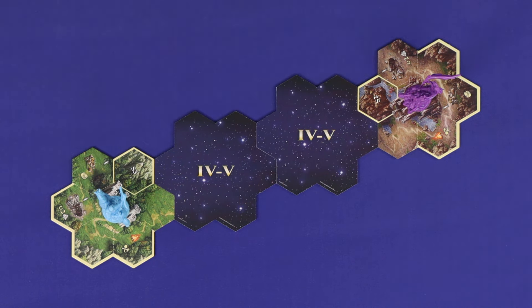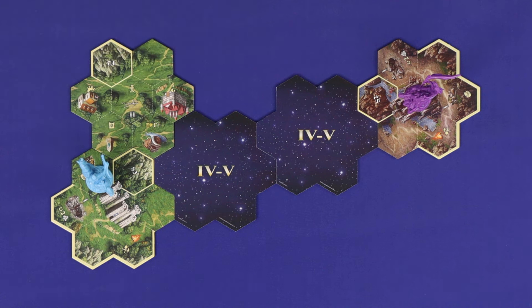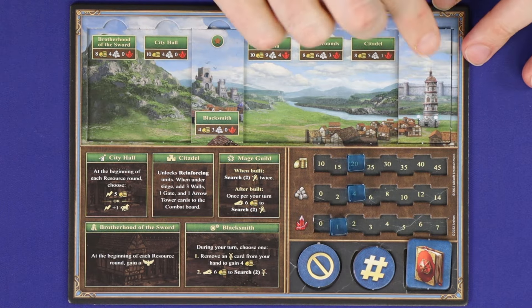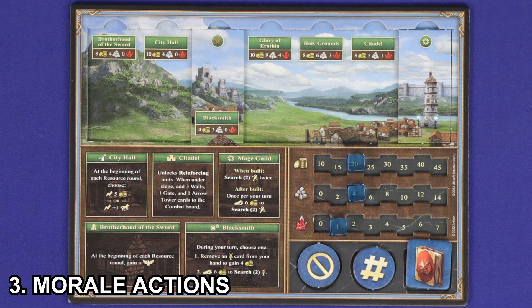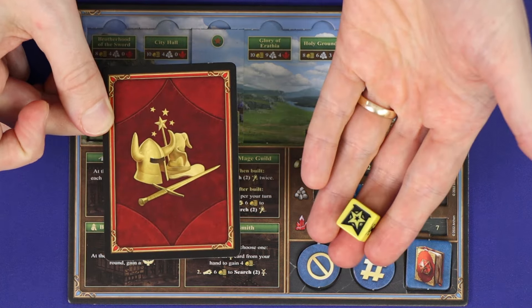There are three different types of actions, and these dictate when and how you're able to take each. There are movement actions — these involve moving, discovering new tiles, resolving locations and combat. There are town actions, tracked by these tokens, which represent constructing and using the buildings in your town. And there are morale actions, which are small actions where you can use a morale token to manage your deck or re-roll dice.